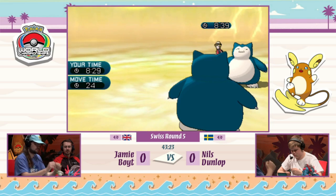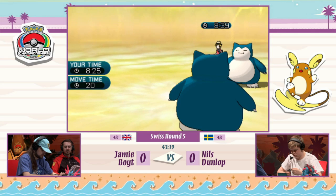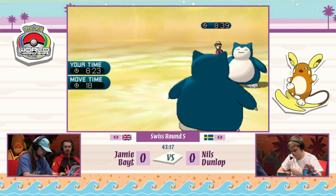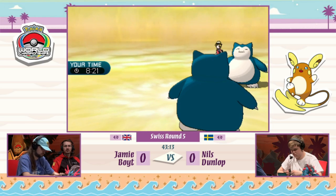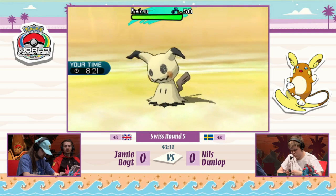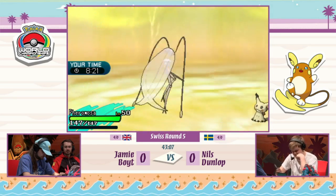Unfortunately Nils loses that Nylego so fast — it didn't have a Focus Sash, which gives a hint about its item: either the 50% healing Berry for a full Trick Room set, or a Choice Scarf set. It is kind of scary now staring down a fully powered Snorlax on the other side, because you have to figure out a way to deal with it before it can do too much damage.